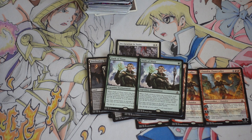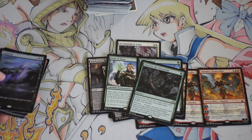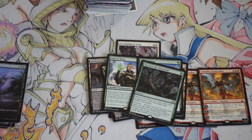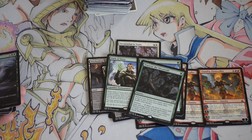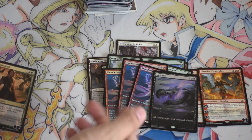Traverse the Ulvenwald — again, a tutor card. Tutors in Standard are typically very weak, but this card has upside late game: it can grab you whatever you need once you have delirium active. Early game it grabs the land you need.